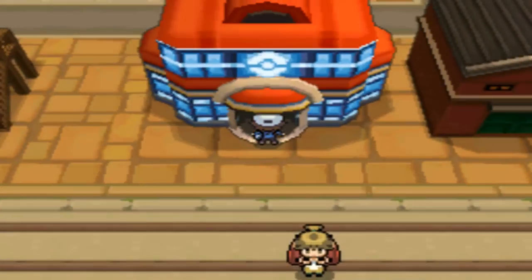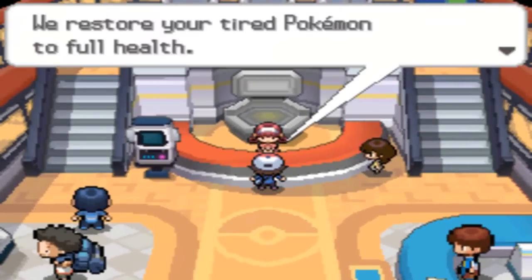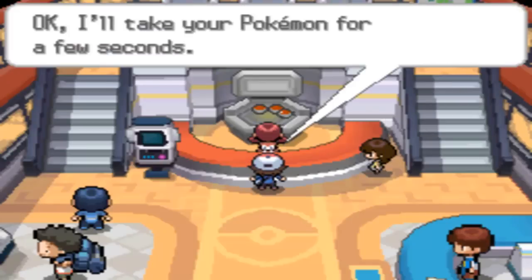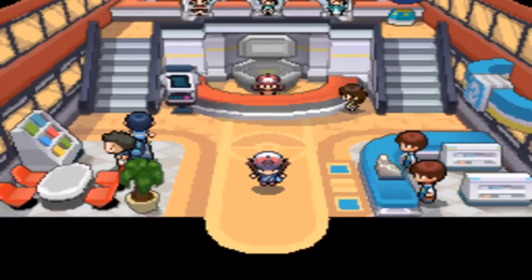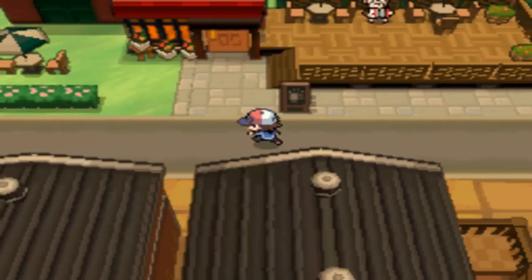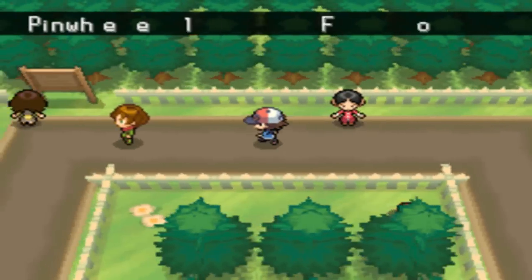Hello YouTube! Today we're going to explore Pinwheel Forest, because we need to get that fossil head back that Team Plasma stole. Team Plasma is never up to no good. We're going to go to Pinwheel Forest, get that fossil back, and return it to the Nacrene City Museum where it belongs. I just finished healing up my Pokemon and we're going to go to Pinwheel Forest.